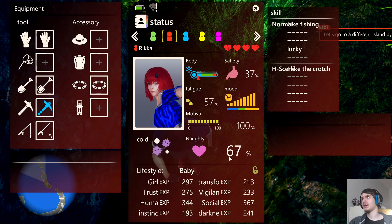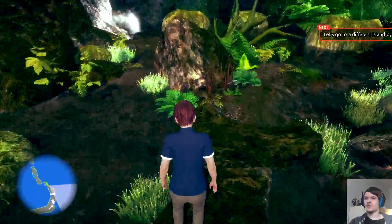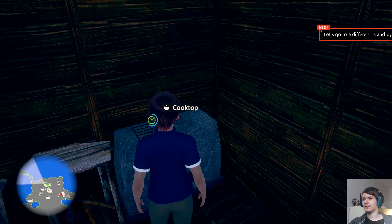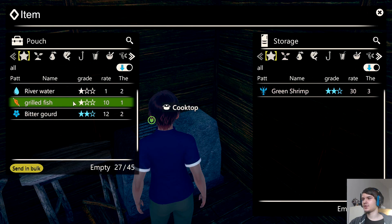You can see she has a cold and her body temperature is very cold. Her naughty level is basically her horniness — the higher it is, the more willingly she accepts to do it. The satiety stat — as it's translated — is basically her hunger. To feed her, you cook the fish and then put it into this storage here — for example grilled fish — and boom, it's in the storage.